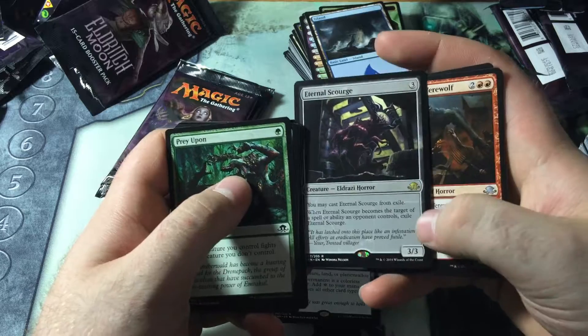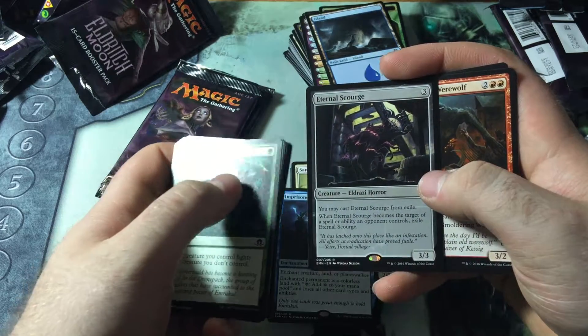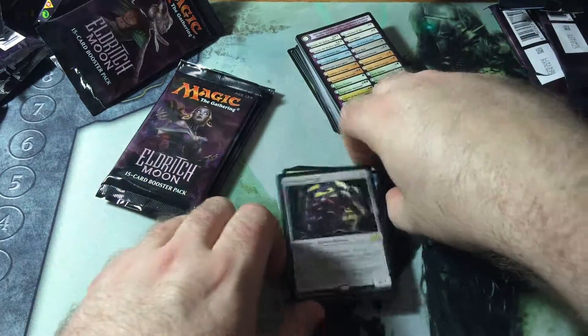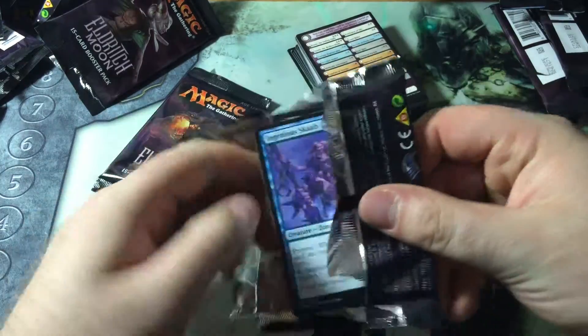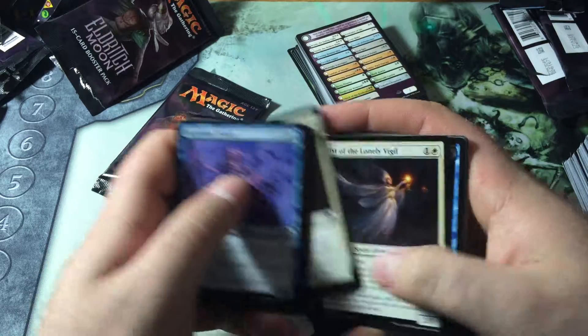It's three — any color — for a 3-3. You may cast it from exile. That sounds pretty good. But whenever it becomes the target of a spell or ability an opponent controls, exile it. It eats removal like a champion. It's tough. I drafted one one time and didn't even play it — didn't even want to try. But it looks pretty good. Cast from exile, you know.